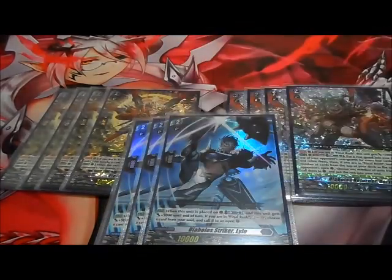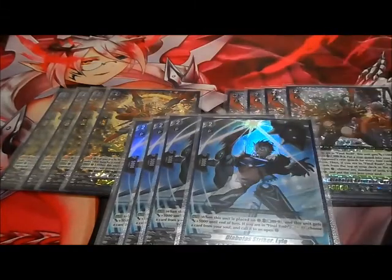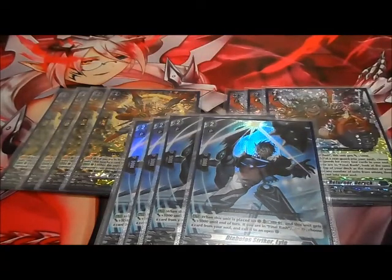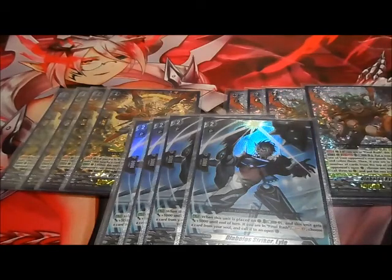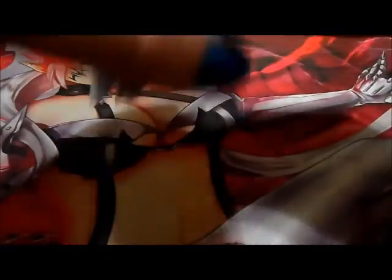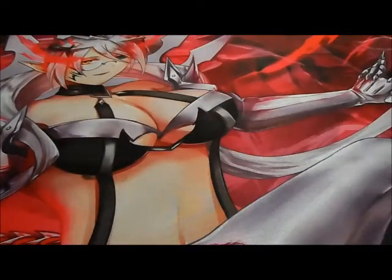Lyle's skill is an auto — when this unit is placed on rear guard, Counter Blast one and this unit gets 5,000 power this turn. If you are in final rush, soul charge two cards, choose a card from your soul and call it to an open rear guard. That's way better and way more powerful than the other two. Eden provides a critical when he stands back up. Derek lets you choose one of your opponent's rear guards for every four cards in your soul and retire them. So Eden provides a critical, Derek provides retirement, and Lyle provides a soul call — I think that's a pretty even match. I cannot wait to try this whole deck out.